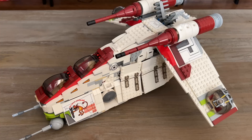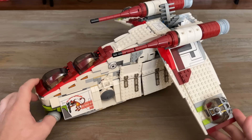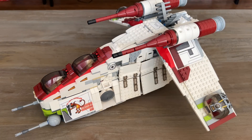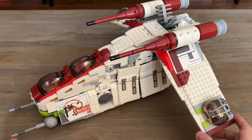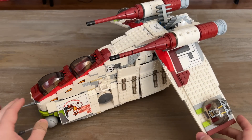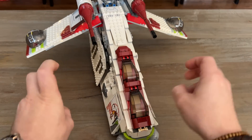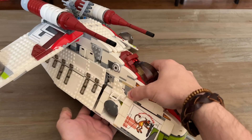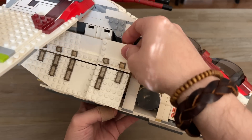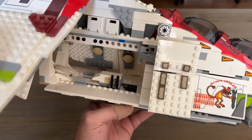Now we're at the 2008 Clone Wars gunship, probably the most drastic jump in scale and quality between the gunships as we go through the comparison. This one retailed for $120 and had 1,034 pieces. It's definitely more to scale than the last one, just a little bit bulkier and beefier.